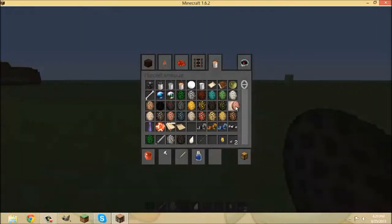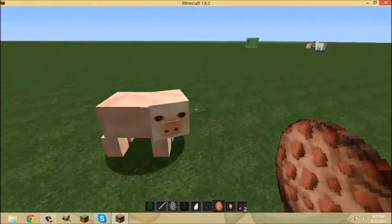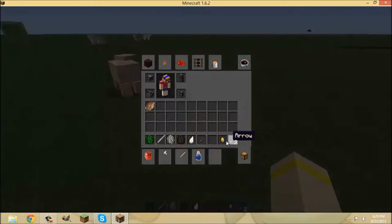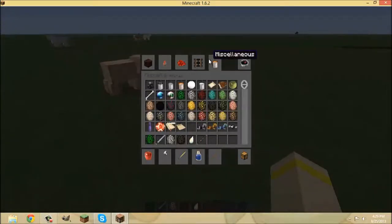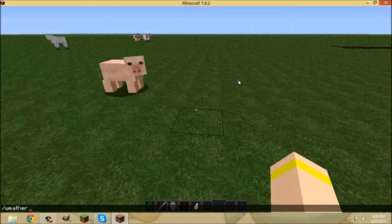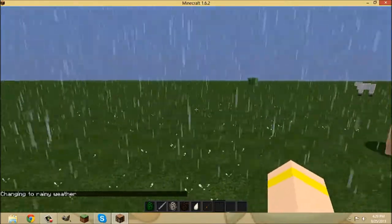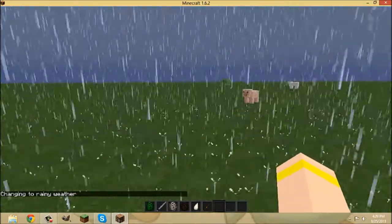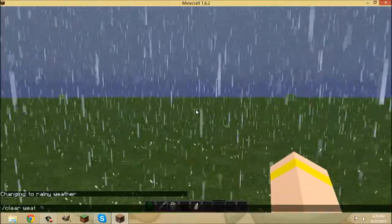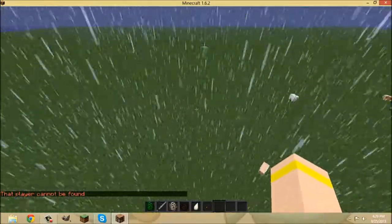The flying pig looks kind of funny - oh yeah! Oh, the rain sounds different! How do I make it rain? Just do slash weather rain - I am such a noob. The rain does sound different! The zombie pigman has an enchanted butter sword. You stop the rain with slash weather clear.